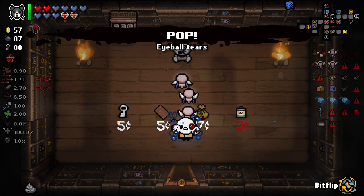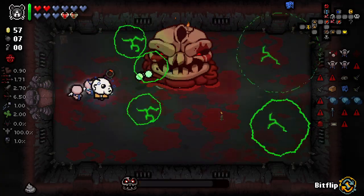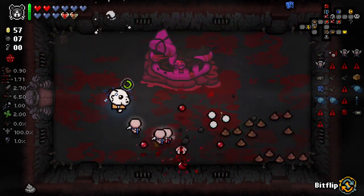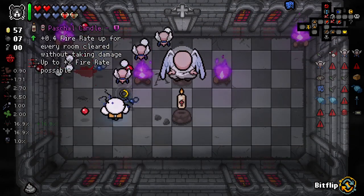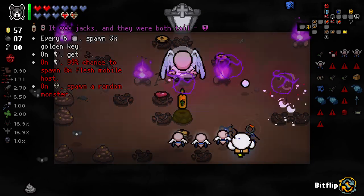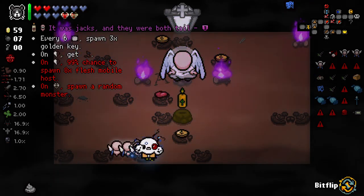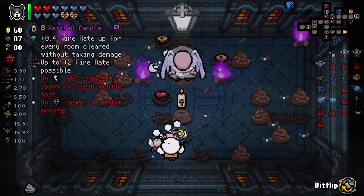We already got Conjoined. I don't even know if Pop does anything for us here. We got another Fishtail. We'll step in here - we got Pascal Candle, which is already a good item. Or we could get - every six rooms spawn three times Golden Keys. On Eternal Heart, get Demon's Tale - on Eternal Heart 99%... Okay, so that's not very good. We'll just take the actual item.